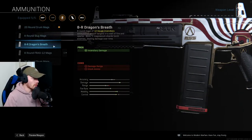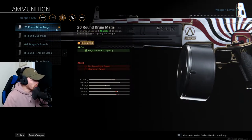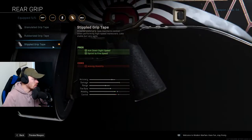After that we are using the 20 round drum mag because this is just the way to do it. I used the Dragon's Breath rounds in my previous video, but the 20 round drum mag is just too good — you can just keep on firing and destroy whole squads. It's just so overwhelming to fight against. Last but not least I'm using the Stippled Grip Tape purely for the sprint-to-fire speed because I want to sprint fire as fast as possible.